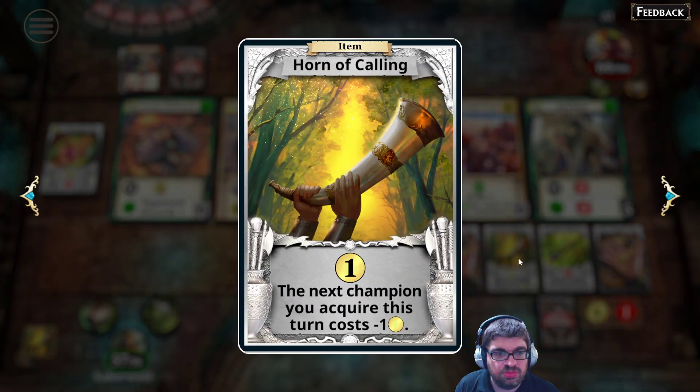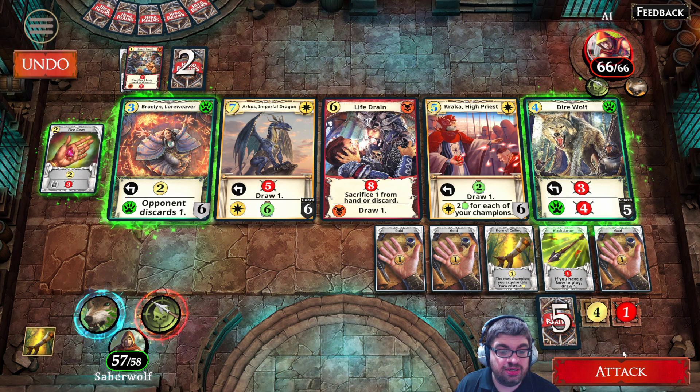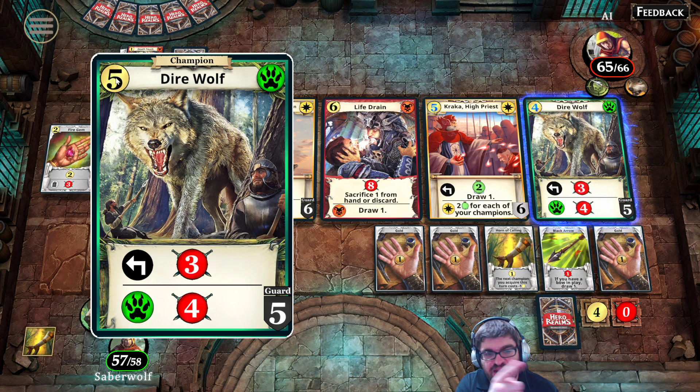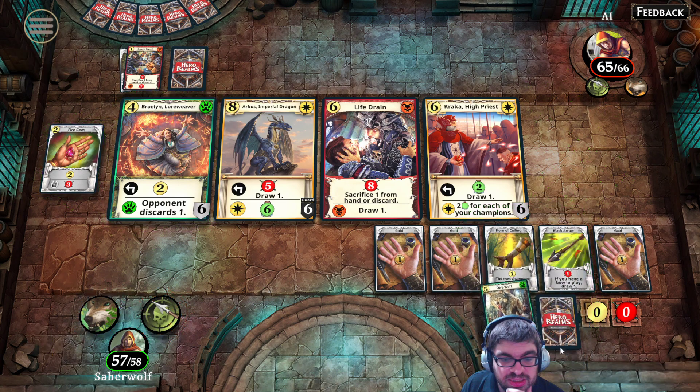I'll hit play all — typically these cards give you gold. It says my next champion I acquire this turn costs minus one gold. So I've got four gold to spend and one attack. I'll just attack real quick — he's down to 65. My goal is just to wipe him out. I'm going to grab the Direwolf for four. The upper left-hand corner is the cost; it says five there but four here because my Horn of Calling makes it one cheaper.